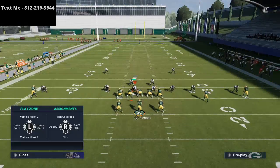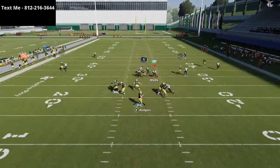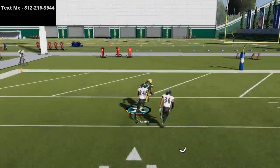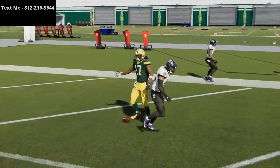Ignore the sheds right now — practice mode does have some crazy sheds — but what you'll see is that this route is literally going to torch man to man over the top for a one-play touchdown. And it's going to torch Cover 2 man as well.